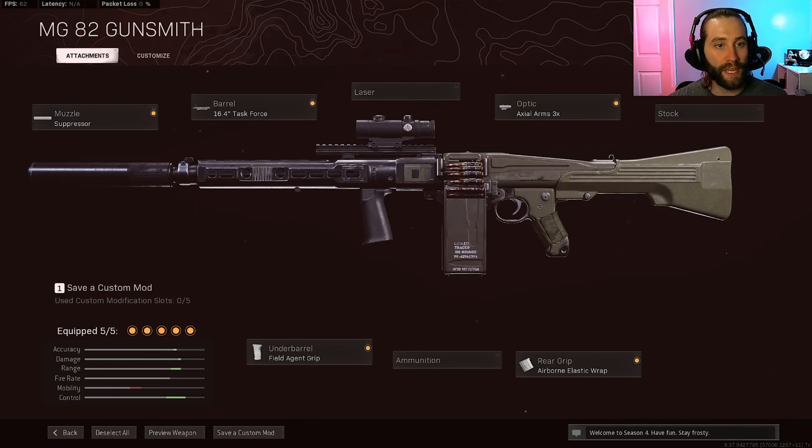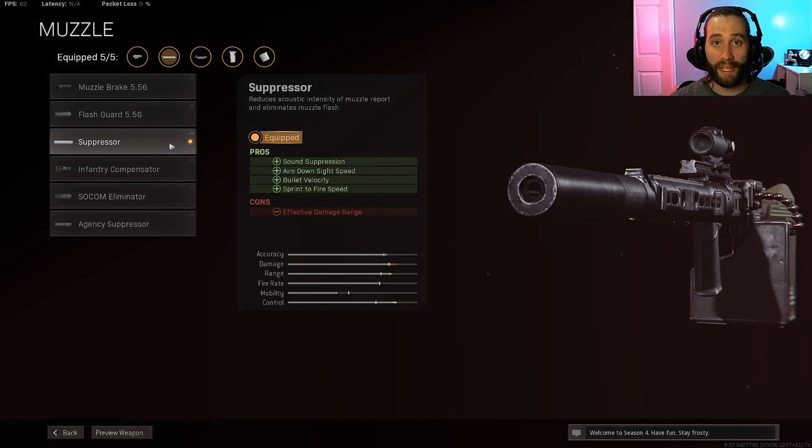Here's a quick overview of my attachments. I'm going to explain the individual attachments, why I picked them, and give you other picks you can swap out with. Starting with the muzzle — since it is an LMG it's going to ADS slower, so that's why we went with the suppressor. They re-kitted the sound suppressor in Season 3, so now it's a really good option. It gives you sound suppression, helps with aim down sight speed, bullet velocity — which is important so you don't have to lead your shots — and sprint to fire speed. It will hurt your effective damage range, but we'll make that up with the barrel.